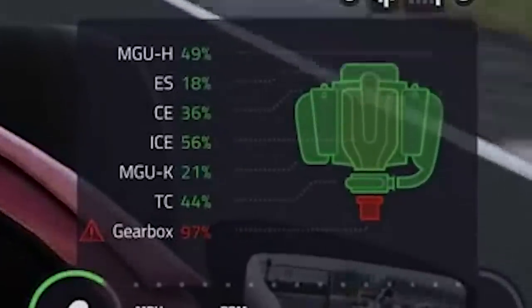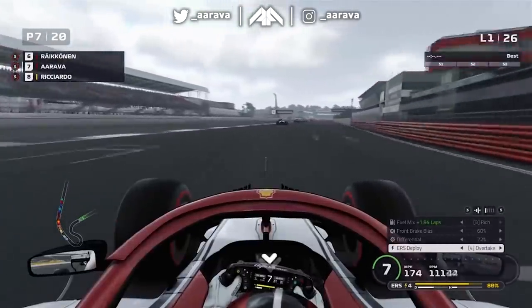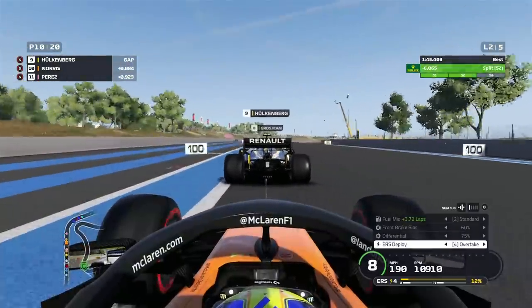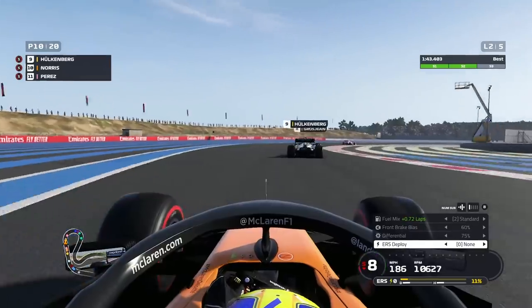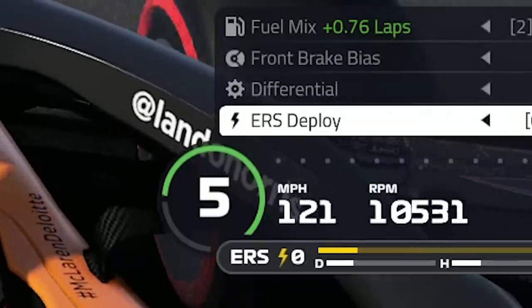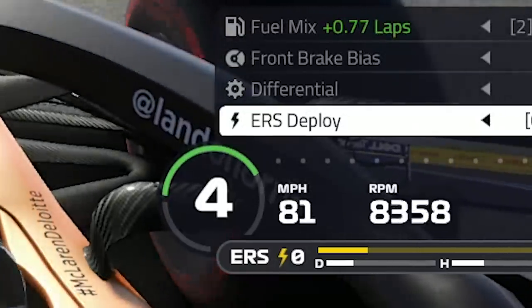This isn't necessarily a problem in online racing because your car will just reset between each race. But if you are a lover of career mode, then overusing this technique will result in more engine and gearbox penalties further down the line. Step 4: Brain training. We've gone through the basics and crossed off acceleration and braking, so let's now look at cornering. F1 2019 has a guide you can turn on telling you which gear to be in, and whilst this is handy, it doesn't always show the quickest gear to be in for each corner. Remembering which gear to be in for each corner is probably the most important tip we can give you in this video.